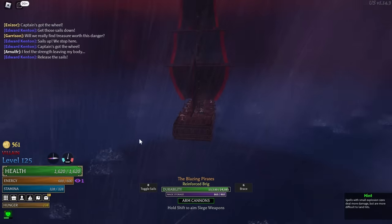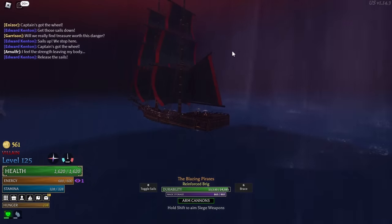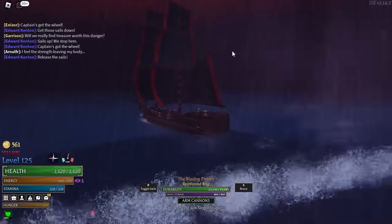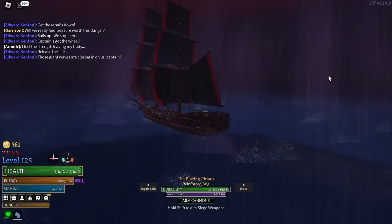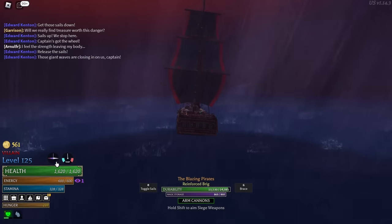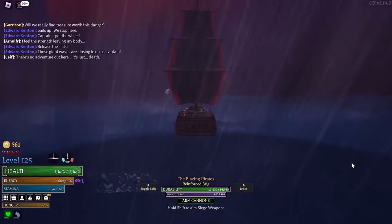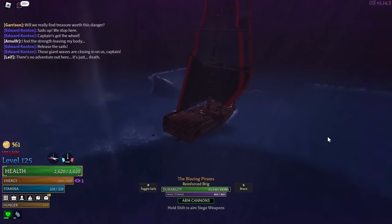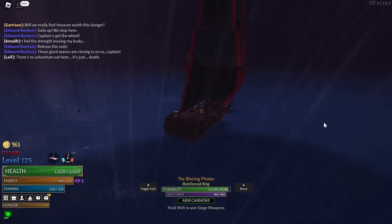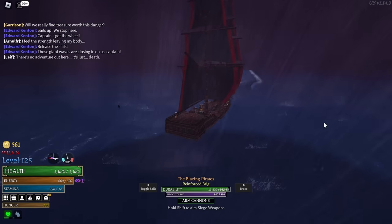Once you're in the insanity one range and you're solo, there's no point going further in — everything just gets more and more difficult. What you want to do is go perpendicular to where the Dark Sea compass is pointing. Make it point left or right and follow that line — this way you will stay in the stage one insanity range.